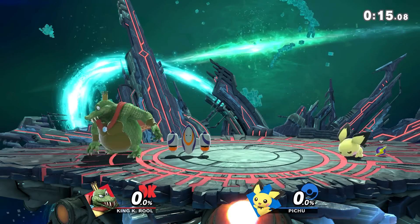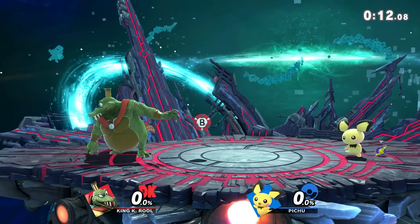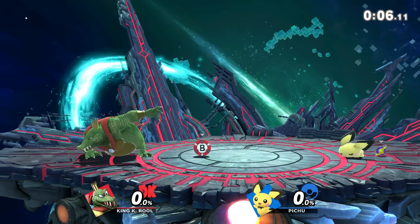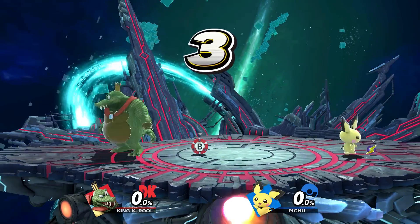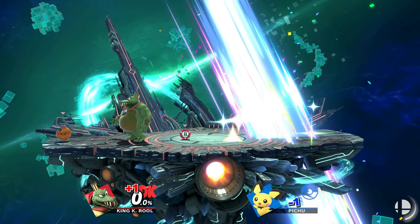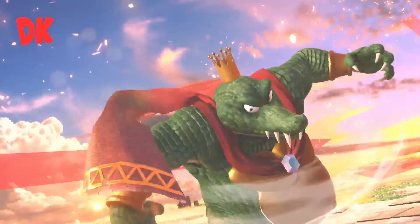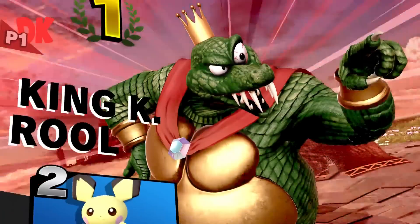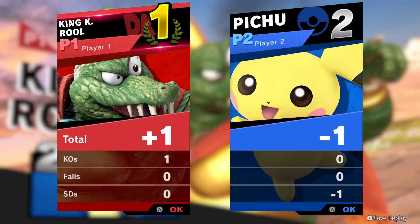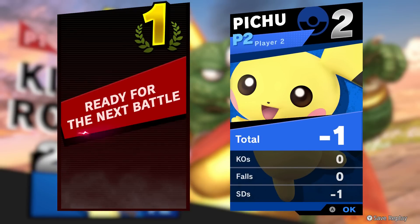There's another method involving King K. Rool: go to Classic Mode, set it to 5.0 intensity, beat Charizard quickly, then SD or quit and you get 300 coins. But that's only 300 coins per minute or so. Now here's the outcome — watch the bottom right corner — 2400 coins in five minutes! That's almost 500 coins per minute. That is nuts.